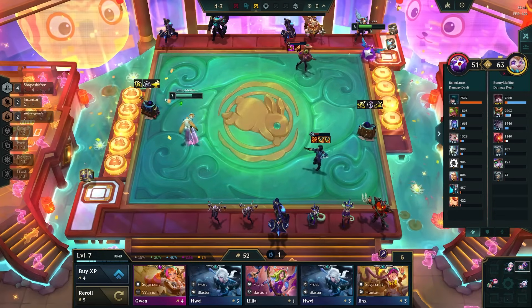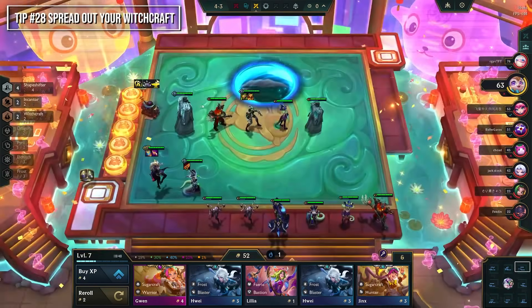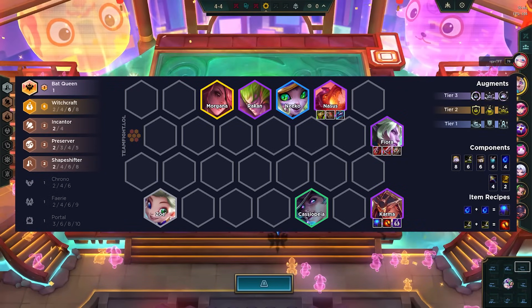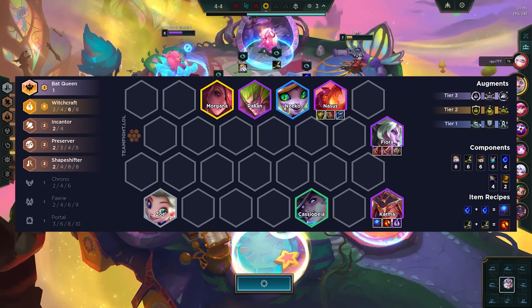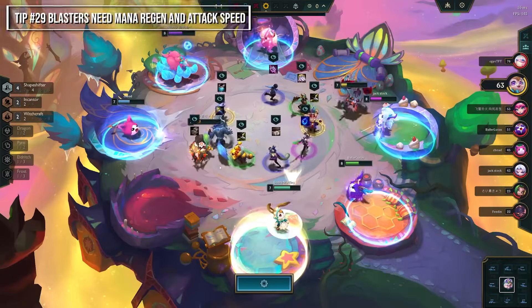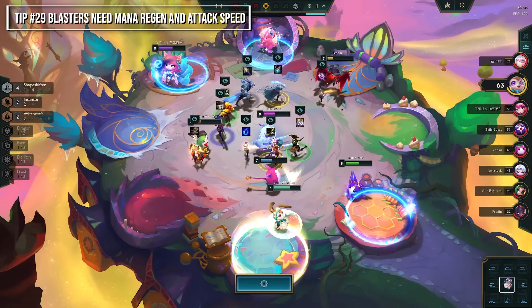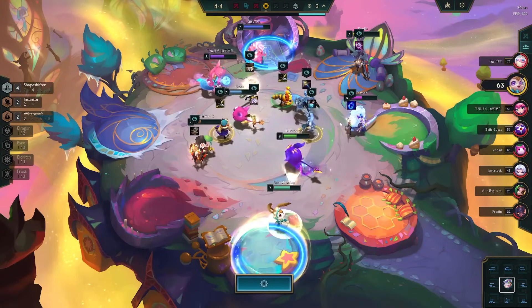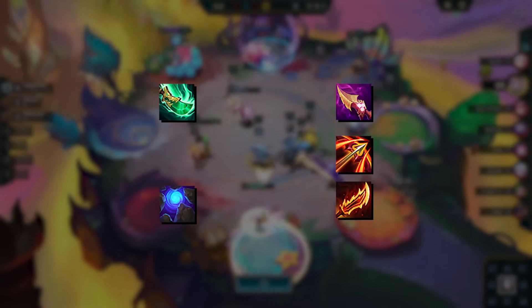Witchcraft units apply curses when casting their ability, and it spreads on death. When playing Witchcraft, spread out your units but keep your damage dealers together to focus down targets and apply the spread. Blaster units gain damage amp after every cast, but since some rely on abilities for damage rather than auto attacks — such as Hui — equip them with mana regeneration and attack speed items so they get that damage amp on their next cast.